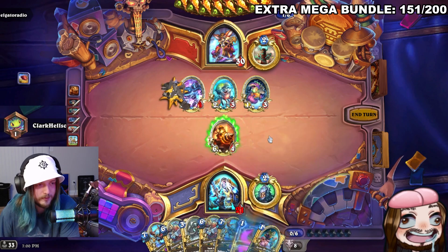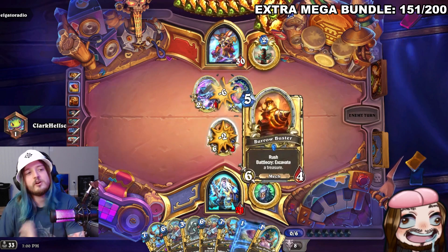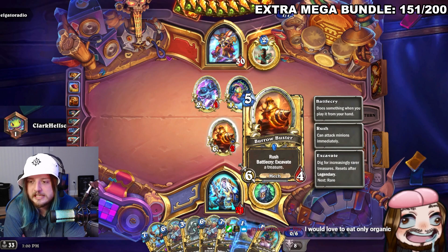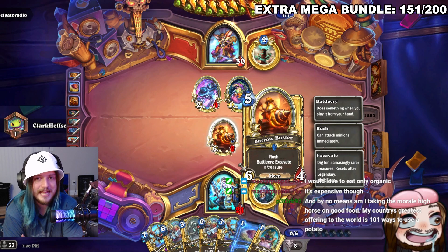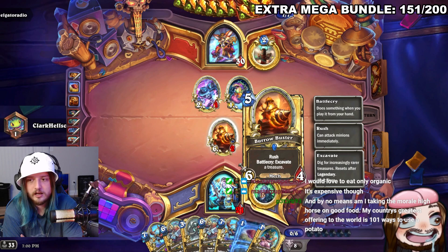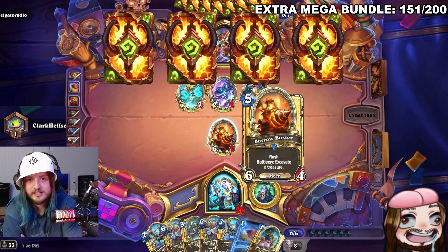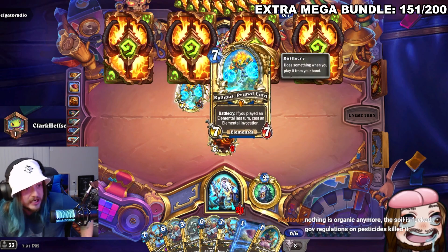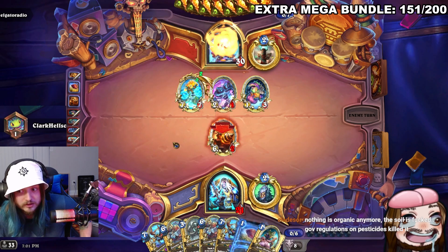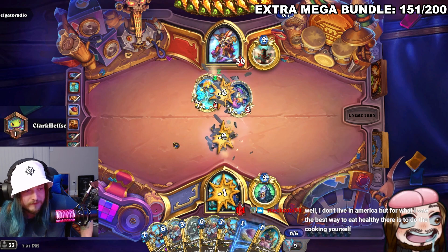The streamer is happy with a new card draw — getting another rock from excavation. He acknowledges the card is a little better than he gave it credit for. Chat agrees they'd love to eat only organic but it's expensive. The streamer mentions his country's greatest offering to the world is '101 ways to use a potato.' Chat asks if he's from Ireland or Russia. Then the opponent finds Calamos — 'oh no, oh no, he found Calamos!'